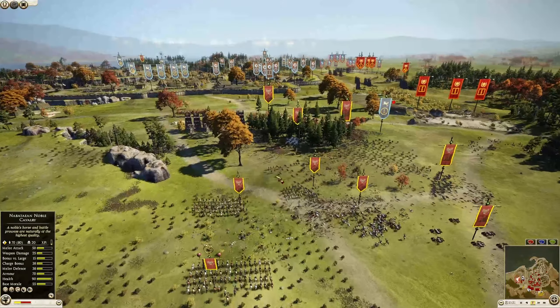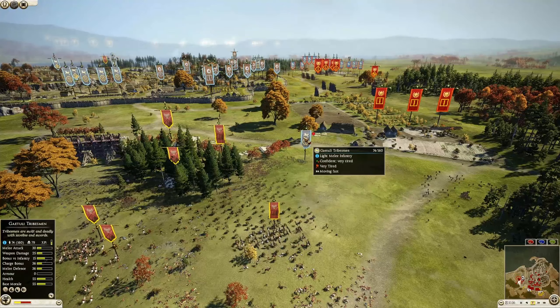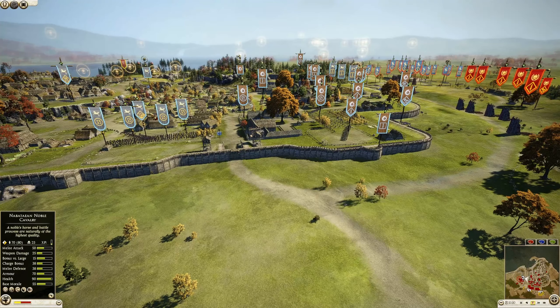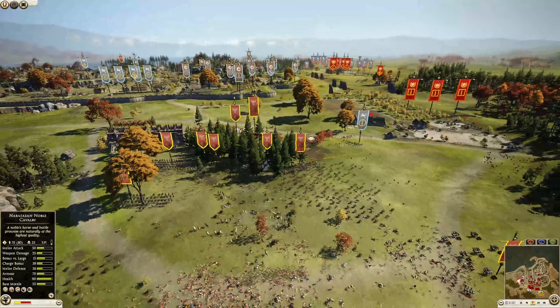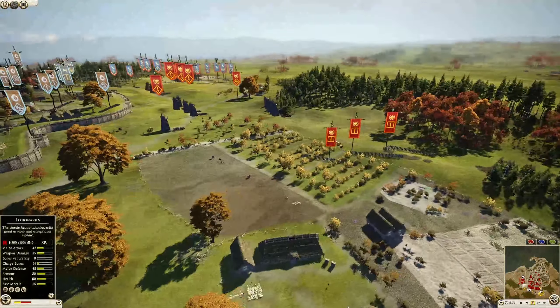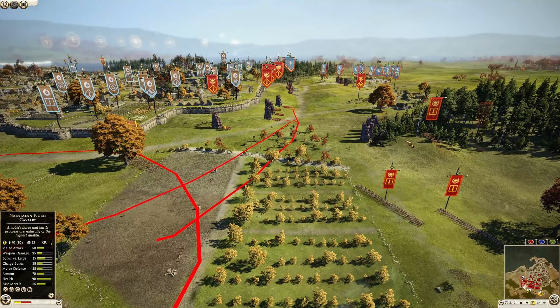It only cost the defenders some Katuli tribesmen from Masaceli. Nabatea completely ruled the day with chariots and cavalry. Rome was starting to send some legionnaires over there, but now they're getting shot at. With this whole area freed up, all of Nabatea's cavalry can start swinging around causing massive headaches for the rest of the attackers.